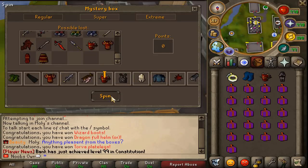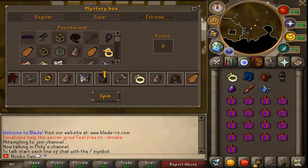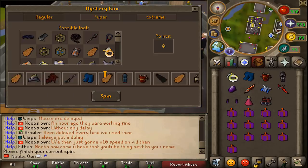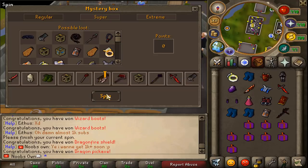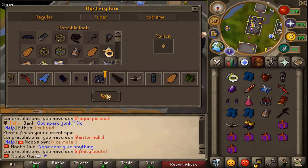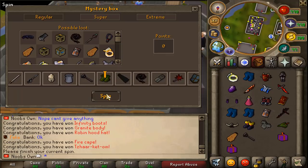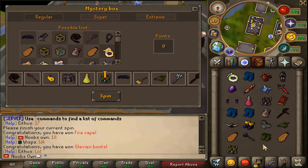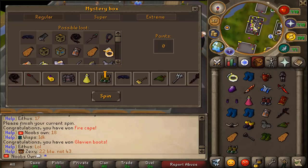Oh here we go, we just got Torva plate legs, nice! The boxes have been pretty nice but also with completely different rewards. We got Torva Plate Legs, Flame Burst, Defenders, Tad Fests, and Klaven Boots — so I guess that's not too bad. Anyways, on to the next 25 boxes.